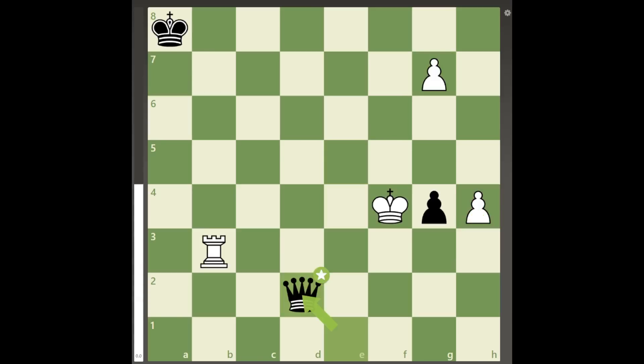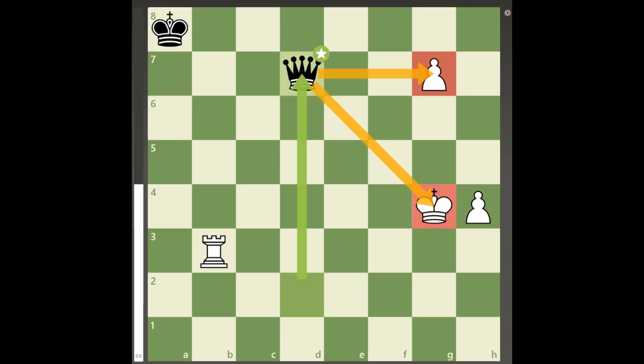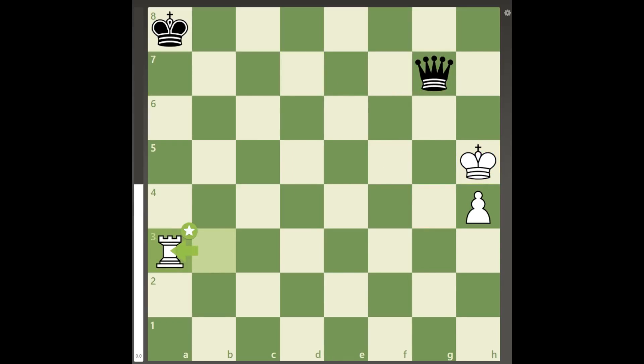White must continue taking pieces with king takes g4, which doesn't seem to change much after queen to d7 check. But in this position all of the basic principles are just illusions, as white can play the brilliant move king to h5, and queen takes g7 will allow white to sacrifice the rook by force with a stalemate.